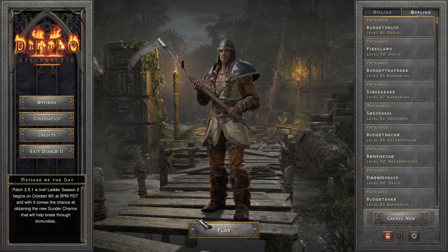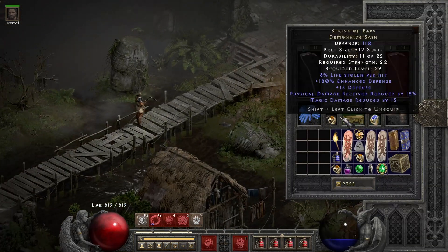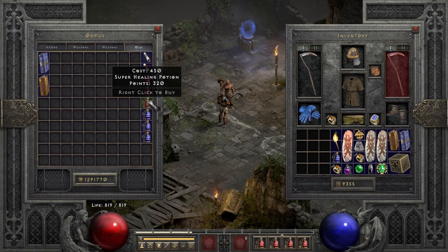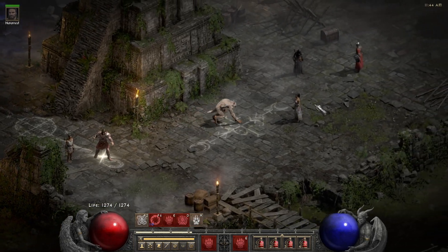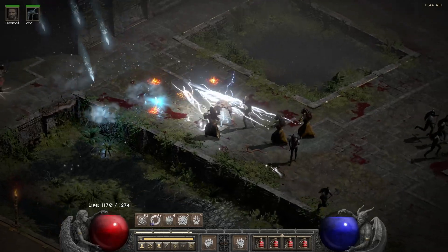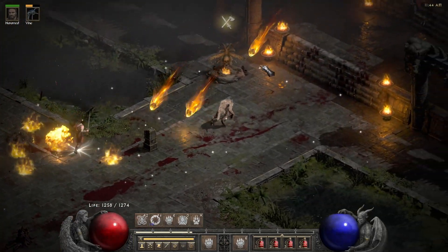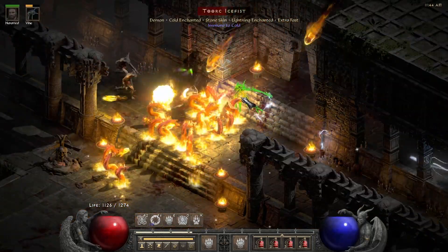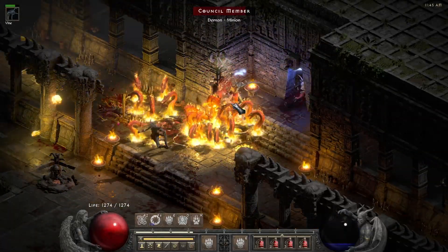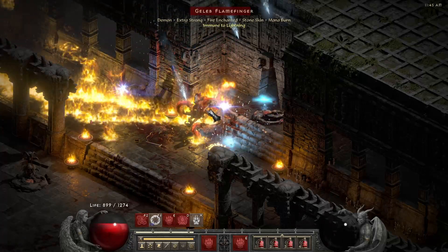Let's do one more Travincal run and then go to another zone. I find this build is very strong even on a budget. The most expensive piece is maybe the Obedience — it's only a Pul rune — or maybe the Torch is the most expensive. You don't really need the Torch especially if you're not farming Travincal, since Travincal requires you to be a bit stronger. Every other zone is quite easy. Also if you don't attack and just let Armageddon kill, it's pretty nice AoE — it complements the Fissure build very well. Also I forgot to buy mana potions — we don't have mana leech on our gear, so make sure to keep them stocked.